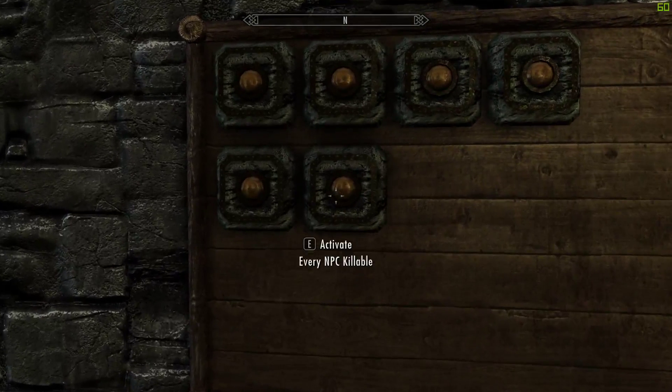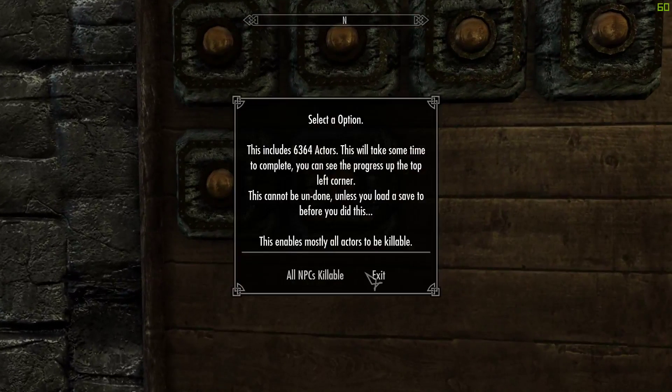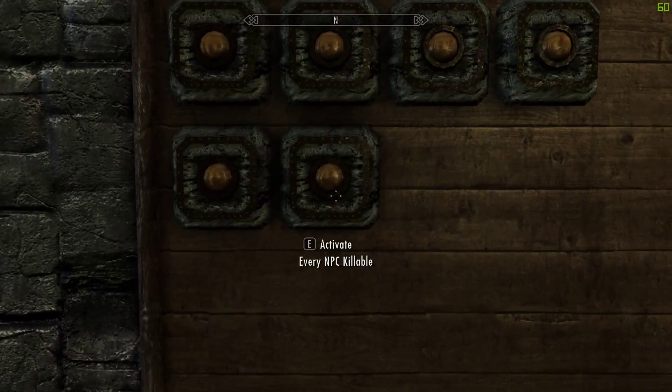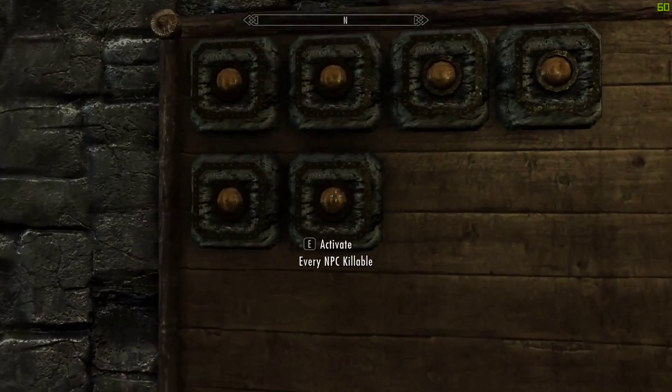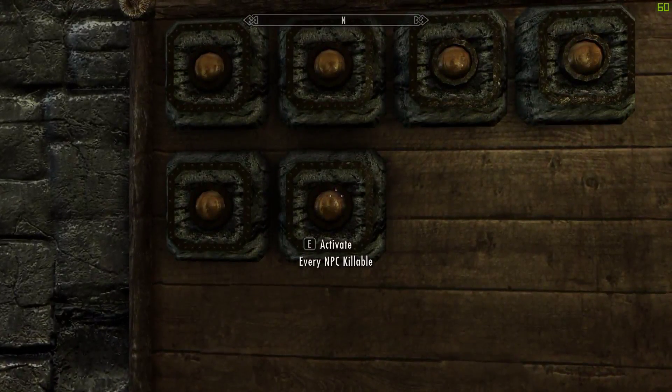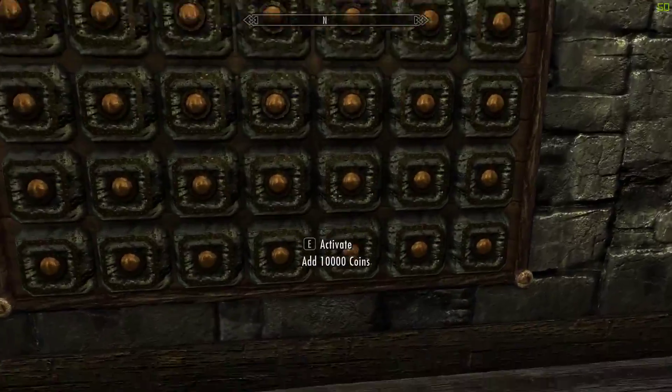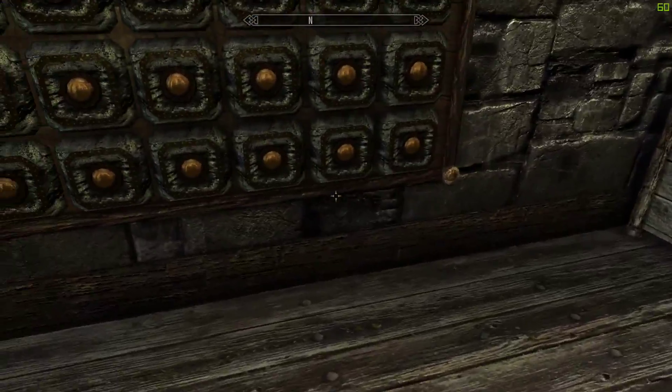In the last update I added a button that makes every single NPC basically killable. Some of them still aren't killable because of Bethesda scripts and stuff. It's like downloading a killable NPC mod — it just allows you to kill most NPCs. It does this via a script and it does take a few minutes to do its thing. I don't know if it works with children — I don't really test it out, but hey, you can go test it if you want.